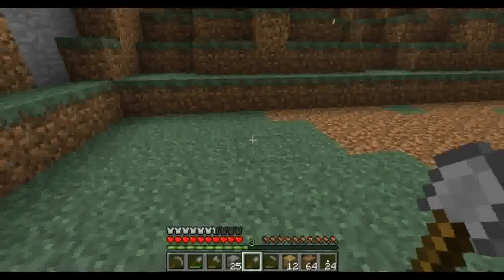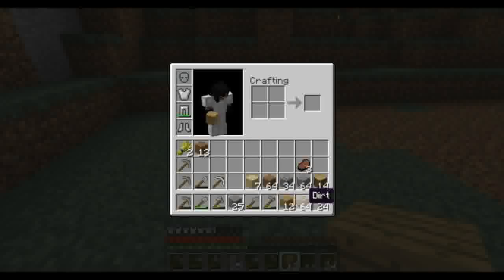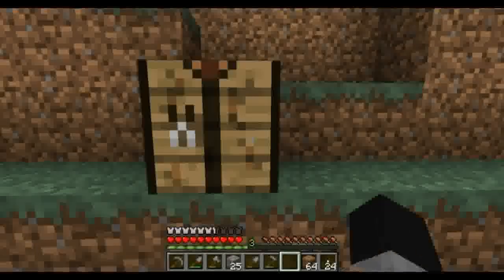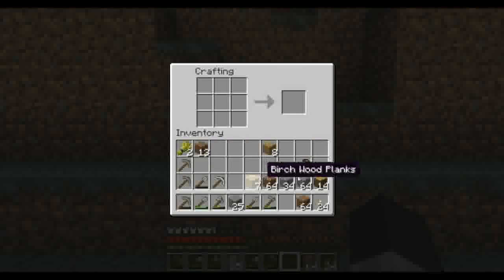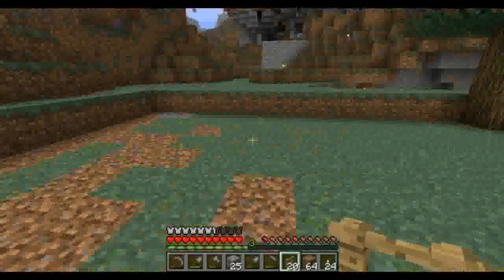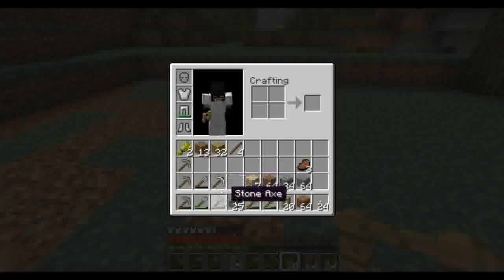I forgot to bring a workbench, so since we can always use workbenches around the place we're going to build one and throw it down. We're gonna need a few sticks because we're gonna build ourselves some fences to put around. That gives us 20 fence — not gonna be enough yet, but let's build the foundation.